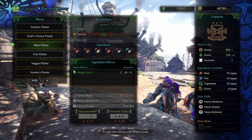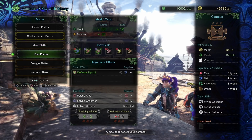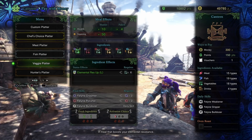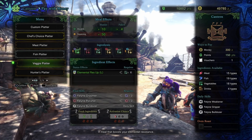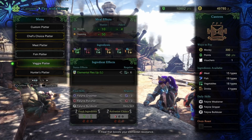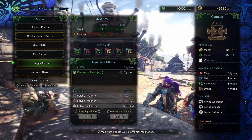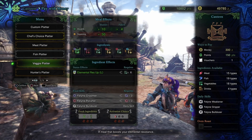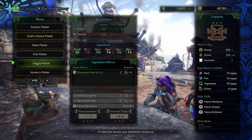Moving on: meat always provides Attack Up, fish always provides Defense Up, and vegetables always provide Elemental Resistance Up. You'll see an 'L' next to Elemental Resistance Up — that just means Large. You have Small, Medium, and Large, and each size is increased by two ingredients. So two vegetables give you Elemental Resistance Up Small, four give you Medium, and six give you Large.